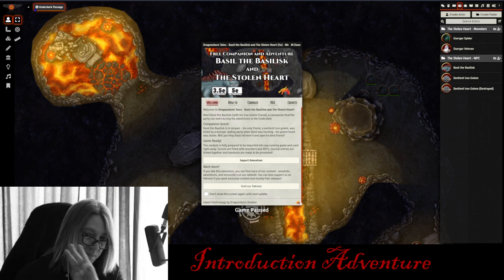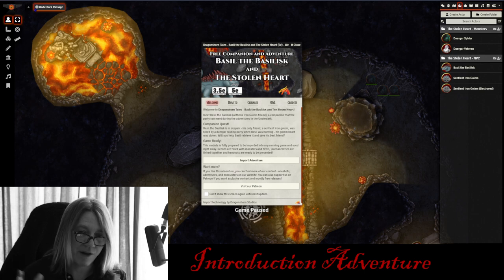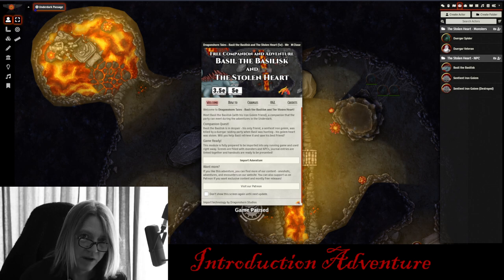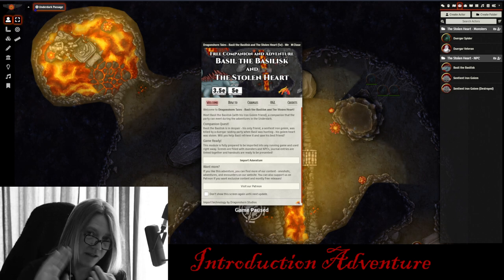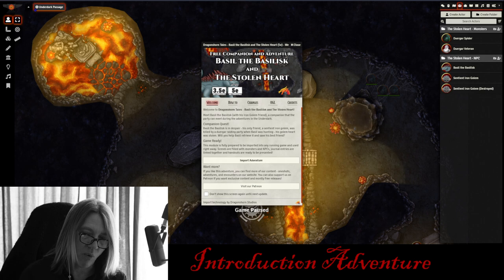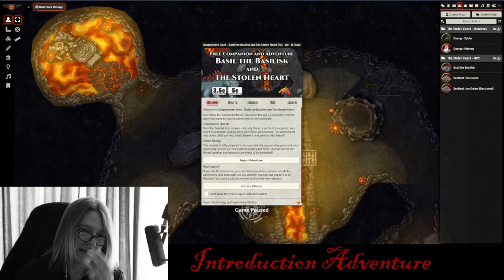So how do you deal with these three potential problems? I found this free, what I'd call a half-session adventure called Basil and the Basilisk and the Stolen Heart. I jumped in and read through it — it's got just one scene, some interesting characters, some journal notes, and everything you need from start to finish, including role-playing, combat encounters, and some fun loot. It's a great adventure to: A) introduce new players to Dungeons and Dragons, B) introduce experienced players to Foundry, and C) filter out potential problem players before committing to a one-year-long campaign.